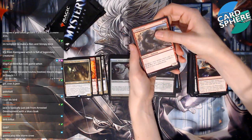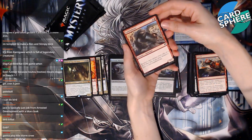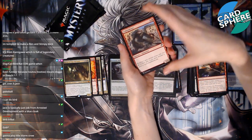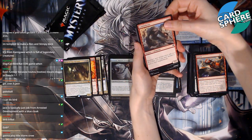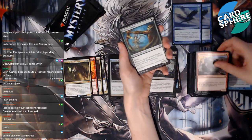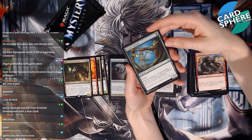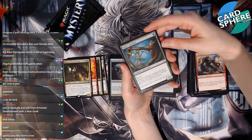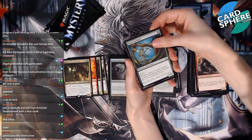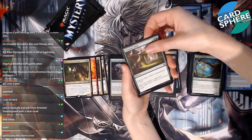Bird tribal! Jace is basically just Gob from Arrested Development with a blue cloak — it's so true. Yes, you mean Gob! Bird tribal with the Storm Crows — you need all these Storm Crows I've been getting. Ezuri's Archers — Ezuri's, yeah I think I said that right. Whatever. Creeping Mold — mold is bad.